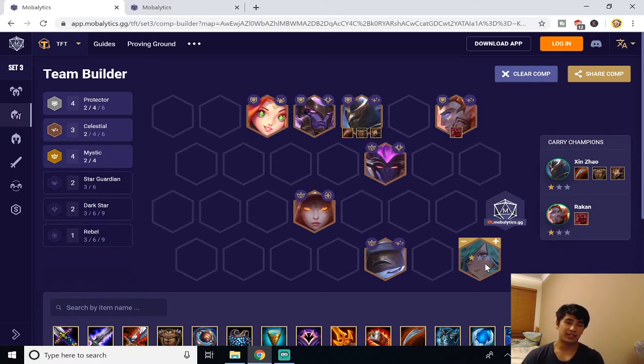The main carry of this build is Xin Zhao, so you want to three-star him as fast as possible and put Dragon's Claw, Bramble Vest, and Titan's Resolve on him. This increases his MR and armor to a point where he can't be killed, and whenever he ultis the Protector buff gives him a 30% shield. Since his spell is very spammable he keeps getting this shield and no enemy unit will kill him — he just slowly but surely wipes out the enemy team.